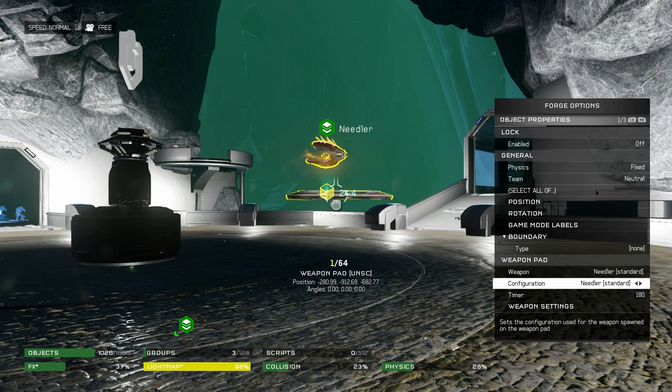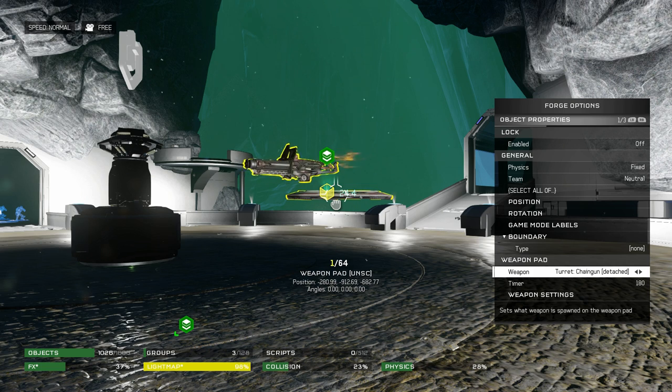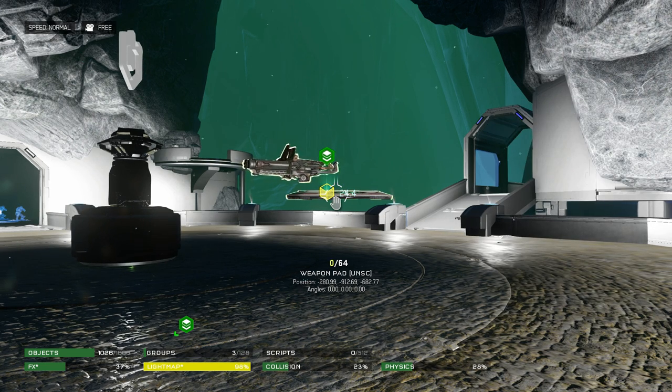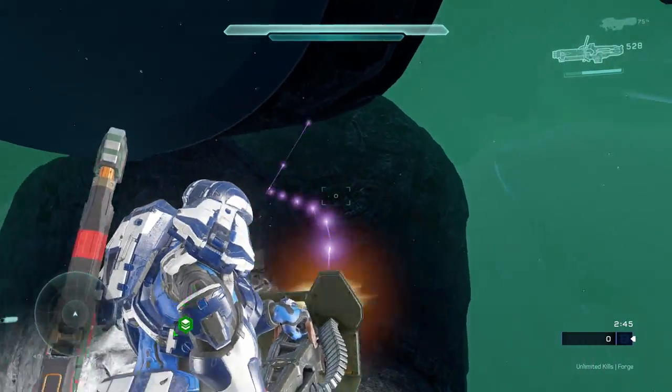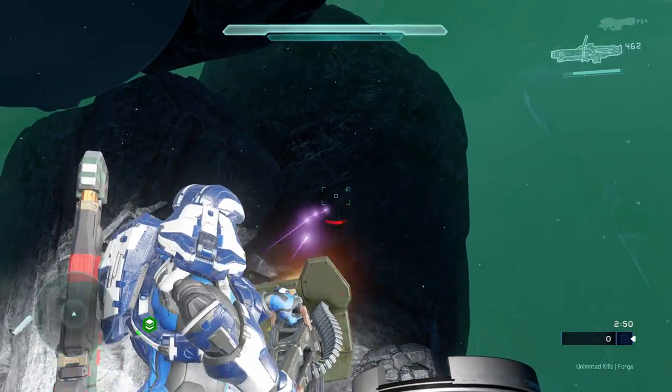Take the needler and switch that to the Hailstorm. I'd recommend something full auto since full auto tends to work better with something that's already full auto. We could use the SAW, or here's one I think is kind of fun — we'll use a chain turret. You might want to switch the weapon settings to have extra ammo because that will have an impact on how they perform. Back out and leave that.